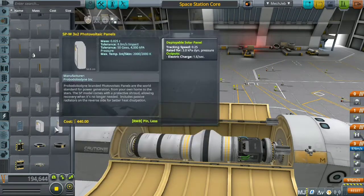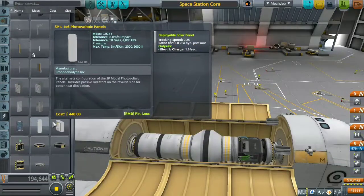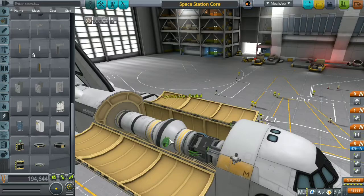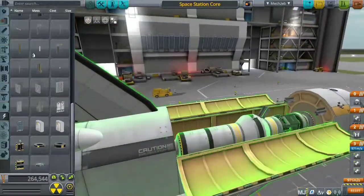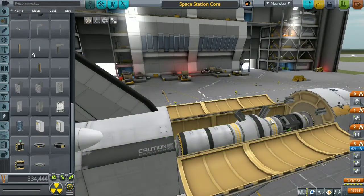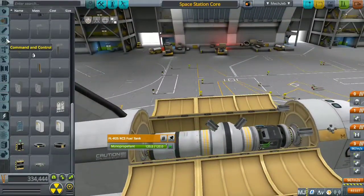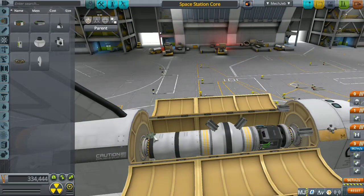Now I need a power source — either batteries or generators. I decided to go with generators, putting three on each side of both adapters so there's equal power on both sides. It looks like a nuclear fusion core to me.